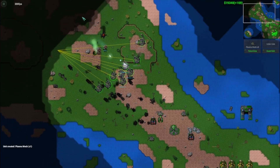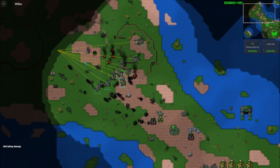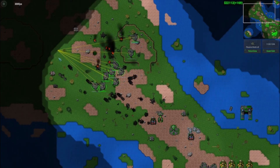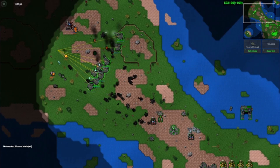The plasma mech works much better in tandem with both other plasma mechs as well as other units in general. This mech has solid range and firepower, but is a bit slow and unwieldy. I think of this unit as the backbone of a solid mech army, with other more specialized units rounding it out.